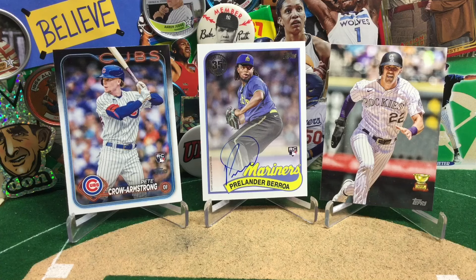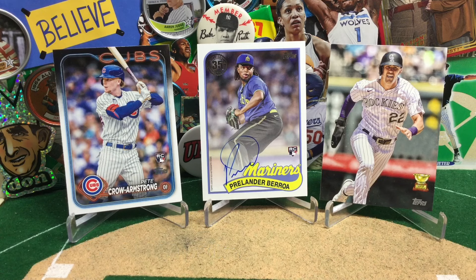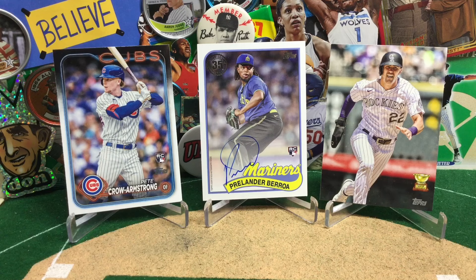We had a fairly banger, classic Shenanigans-level blaster. Pretty sweet Pete Crow-Armstrong rookie card — definitely a rookie you want to get. Our two big hits were Prelander Barroa and Nolan Jones. The Prelander Barroa 89 autograph falls about one in 2,800 packs for blasters — he's no longer with the Mariners, now he's with the White Sox. Nolan Jones is currently on the IL — this is called a True Photo Variation, so an SP. I clocked them on eBay, they were going anywhere between $15 to $20 buy it now, or auctions for a couple bucks. We'll definitely keep an eye on both players, see if they can come off the IL and play well. Overall, it's pretty sweet when you get hits, but this is Card Collecting Shenanigans, and this is the kind of hits we get sometimes, which continues to make it fun.